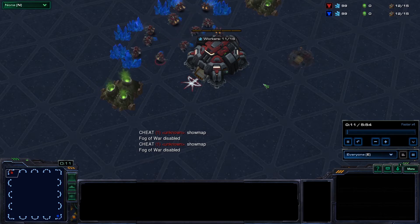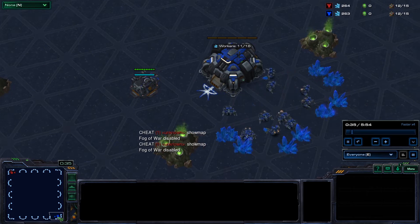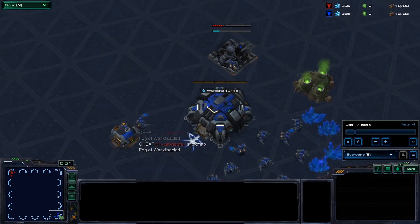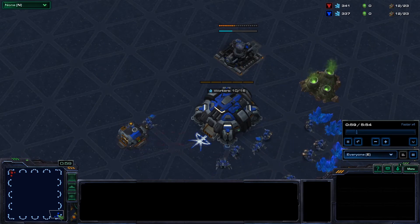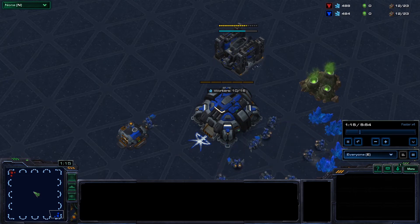Let's have a look at a replay of me training this bot to do this prediction and we can see what we're going to build. Here we are in the game — you can see the fog of war has been disabled and we have two armies, one at the top left and one at the bottom right. This is a special map called flat 128, really designed to eliminate a lot of the terrain and other issues that you might find if you're using a more complex map.